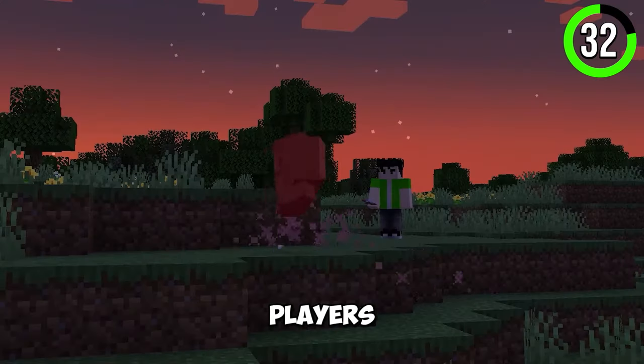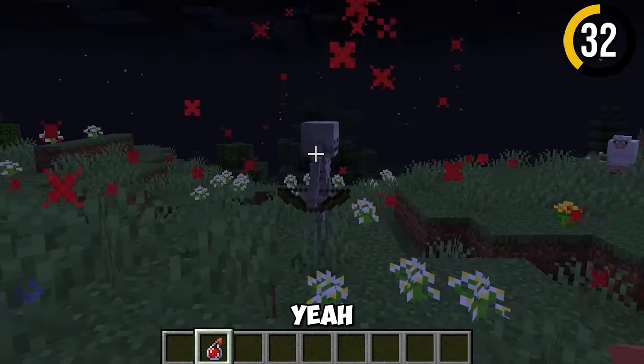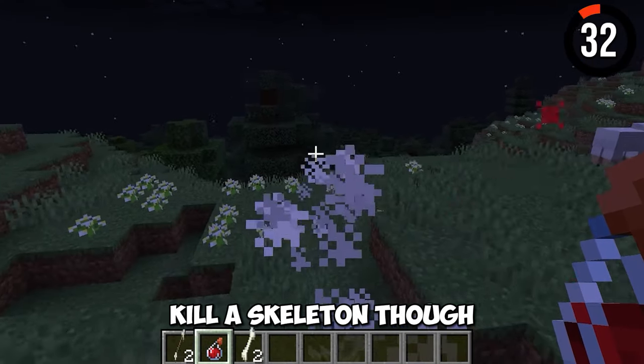Harming potions harm mobs, players, and villagers, but they actually heal skeletons. Throwing a healing potion would kill a skeleton though. So weird.